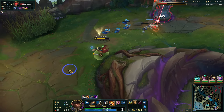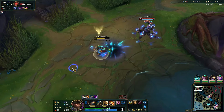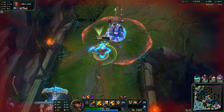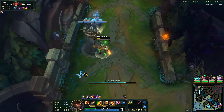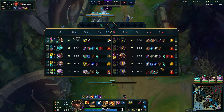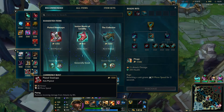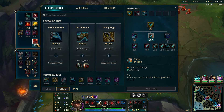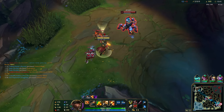I have no Flash now, so I'm going to respect... Oh, I think I'm dead. Oh, he missed his E — I'm totally fine, and he misses the minions. If he had hit that E I would have probably died. I'm going to finish my recall and get Plated Steel Caps. Now I'm just completely unkillable for both Graves and Urgot.